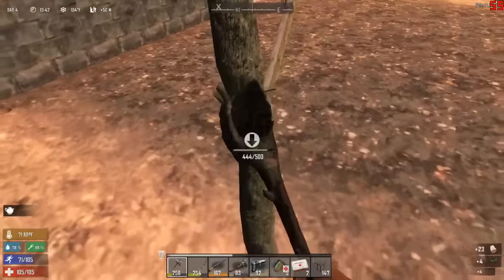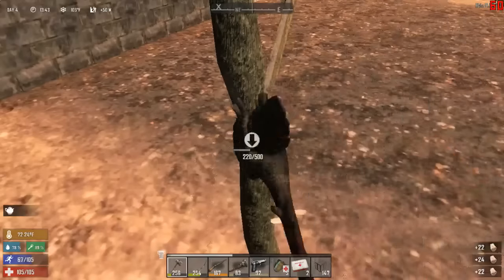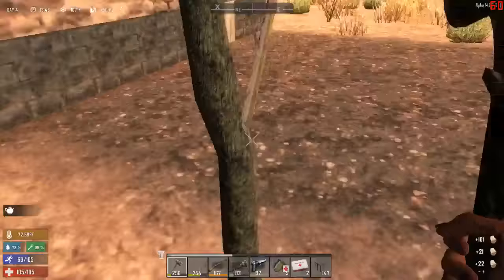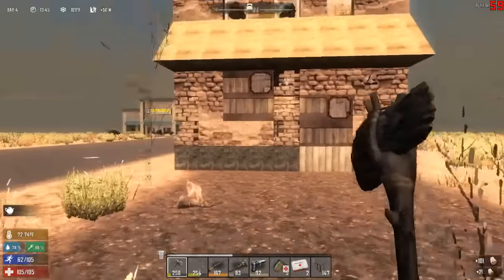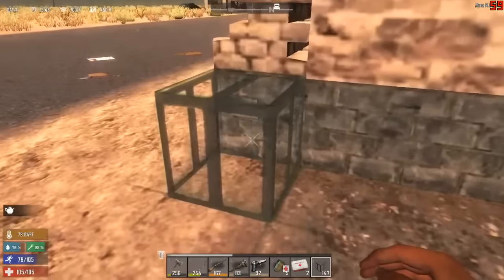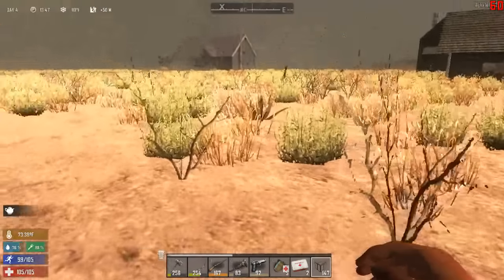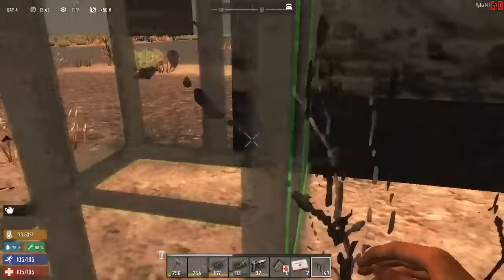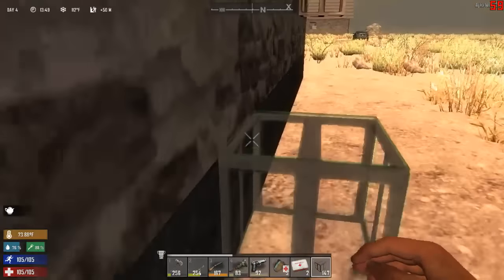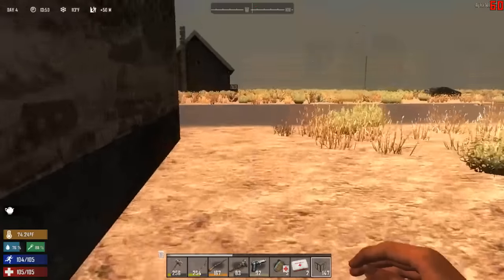Let's get rid of this and get some spikes made. It would be helpful to know how big the place was — what its footprint is. One, two, three, four, five, six, seven, eight, nine... one, two, three, four, five, six, seven, eight, nine, ten, eleven, twelve, thirteen, fourteen, fifteen, sixteen, seventeen — so nine by seventeen.